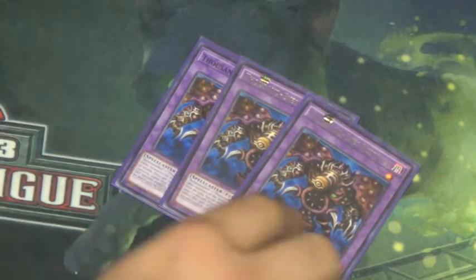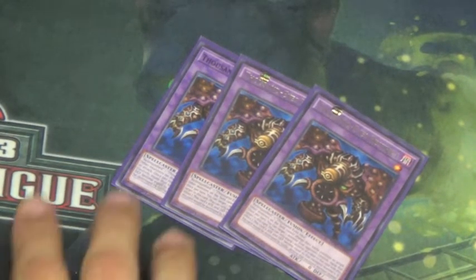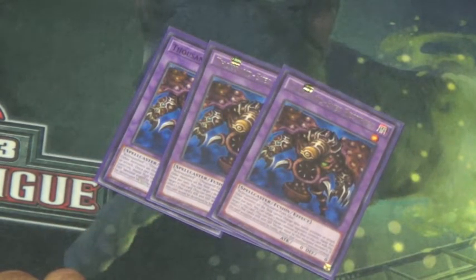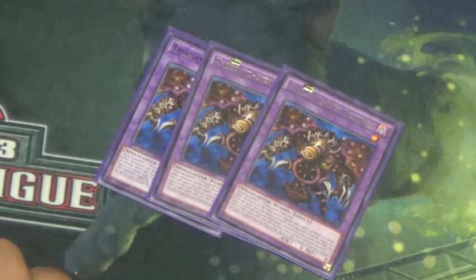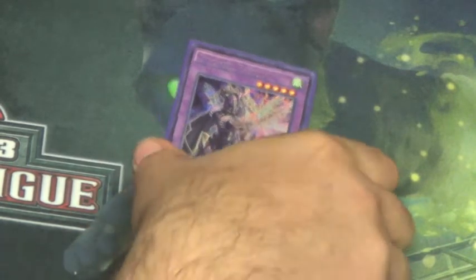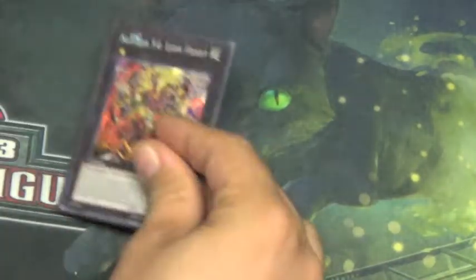For Instant Fusion targets, we've bumped up to three Thousand-Eyes Restrict. Thousand-Eyes is a card that's always kind of held up. You could cut one since you'll rarely see it, but I like it as three. We also run Invoked Ragnaven because it gives a Book of Moon-like effect and is another non-dead Instant Fusion target.